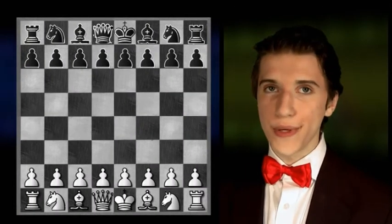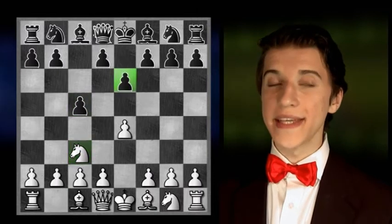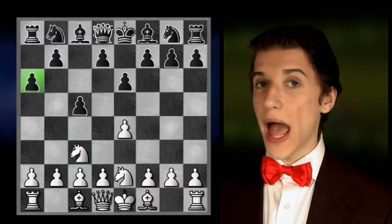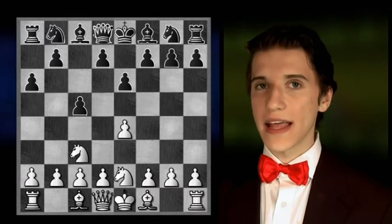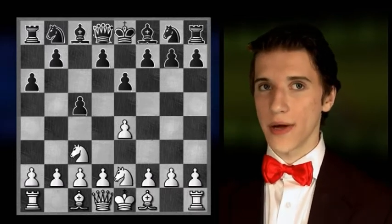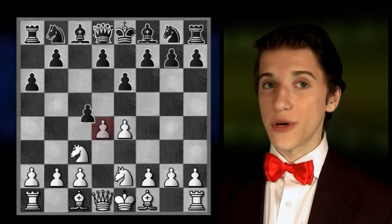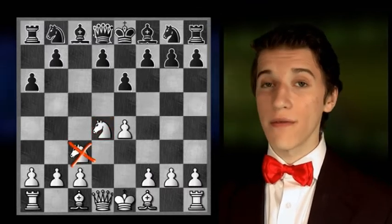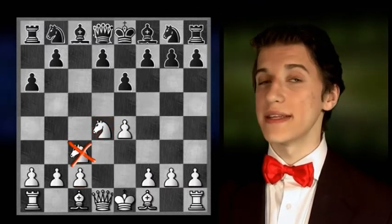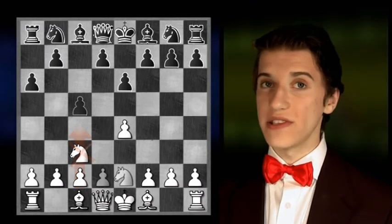The variation is introduced after e4, c5, knight to c3, e6, Ng2e2, and a6. This move order is quite appealing for black, since if white tries to enter an open Sicilian by playing d4, we will enter a position where the white development of the queen knight is recommended to be delayed in favour of the possibility to play c4. So here white is as good as forced to play g3.